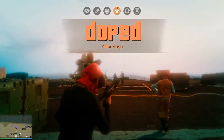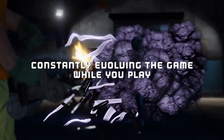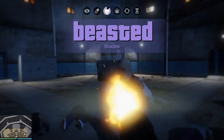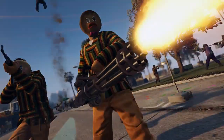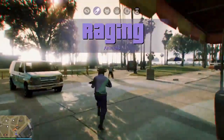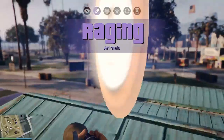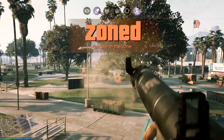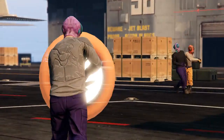Doped dulls your enemy's senses with a trippy green haze. Raging unleashes a rampage with your entire team by inflicting increased damage while taking reduced damage. Flipped lets you scramble your opponents by temporarily inverting all enemy camera controls and mixing team chat to truly get in their head.